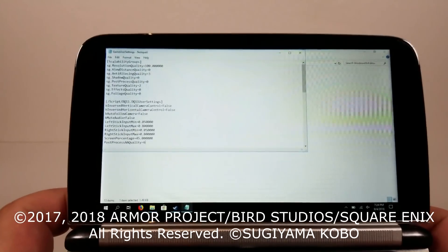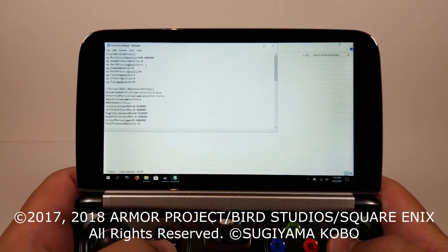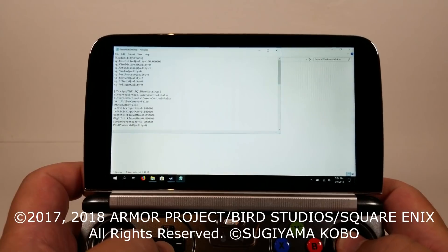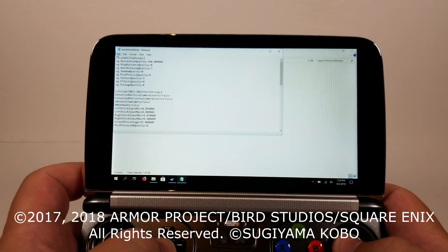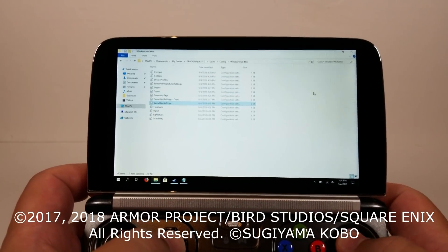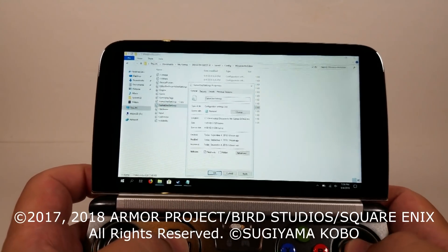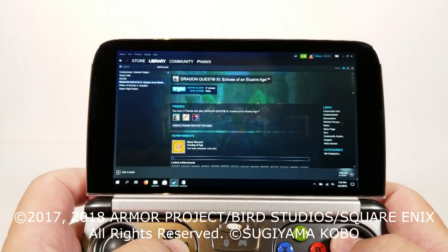That is the settings — I keep Anti-Aliasing at 3 just because the reason I keep this at 3 is just to even out how rough the aliasing can get when we hit that render resolution so low, the scaling render resolution. So we'll go ahead and go to properties and set read only again. And that is going to be your biggest thing for gaining a lot of your performance.